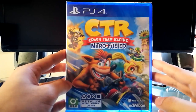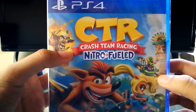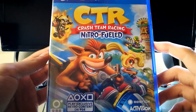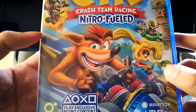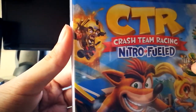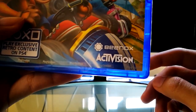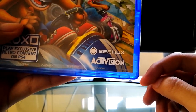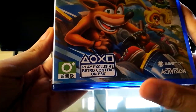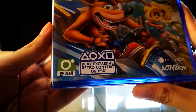So first let's examine the front cover. We have platform PS4, then we have the title, Crash Team Racing Nitro Fueled. On the cover we have the featured characters: Crash Bandicoot, Coco Bandicoot, Nitro Soxide, and Neo Cortex. Then here we have the developer which is Beanox, and then the publisher Activision. For the PS4, we also get to have play exclusive retro content on PS4.